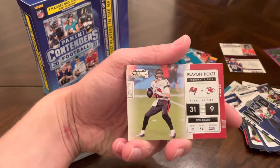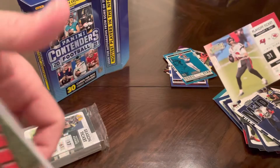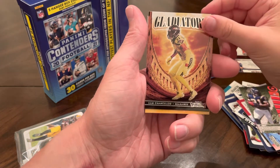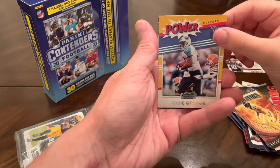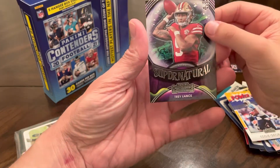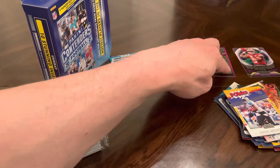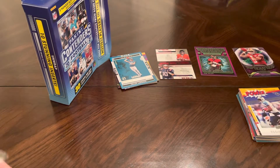We got another Tom Brady — Playoff Ticket. Chain Movers, LaDainian Tomlinson. Gladiators, Cam Chancellor. We got another Power Player — Eddie George. Supernatural, and it's a rookie card — that's a sweet looking card right there. I'll put these three to the side. Those are some pretty sweet cards. Let's see your pack.